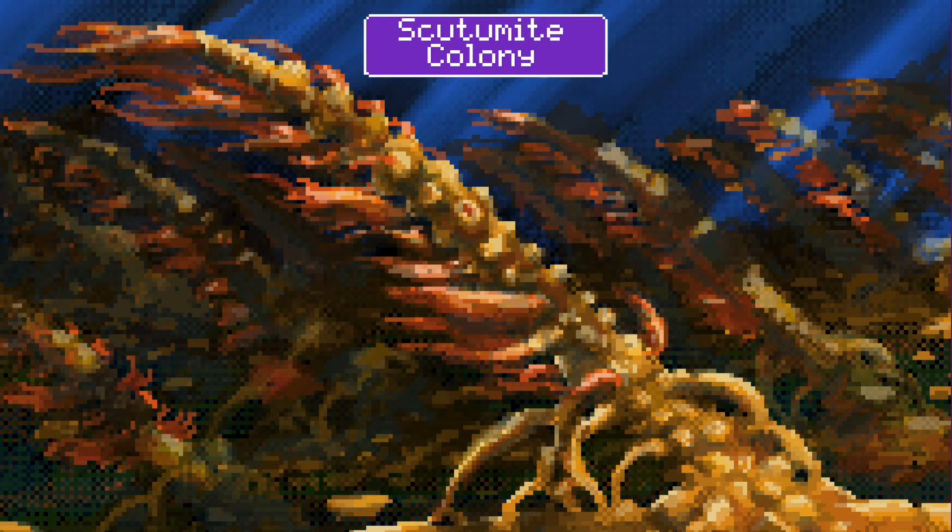Back in the intertidal zone, we find a scutamite colony. This hive has evolved from the Scutam Stellata seen in the last time jump — a polychaete worm filter feeder that retracted into the sediment, covering itself with shell plates as a defence mechanism. This evolutionary descendant has become a colony-forming creature like ants or bees on Earth. The colony works together to build spires, which the scutamites move through via a tunnel system to reach nodes, extending their filter feeding arms into the water. Some scutamites have barbed harpoons that shoot out at prey, dragging them down into the tunnels to be eaten.